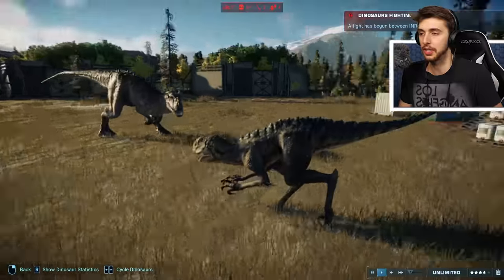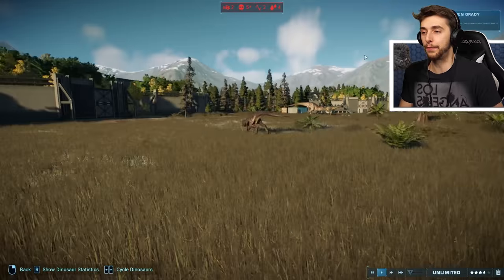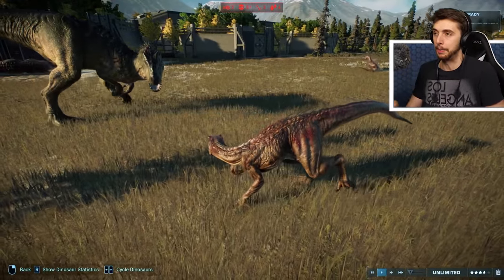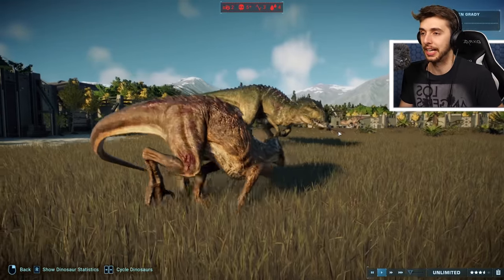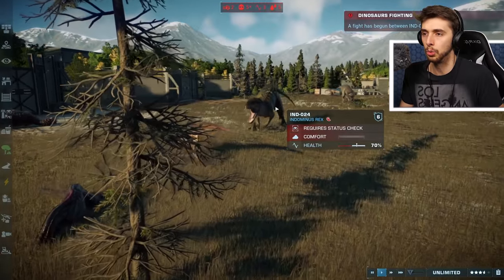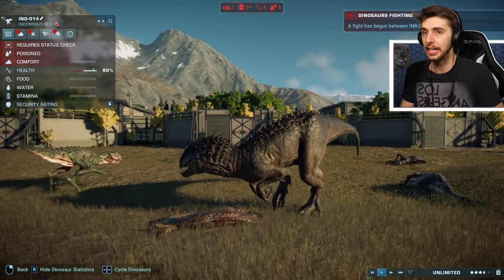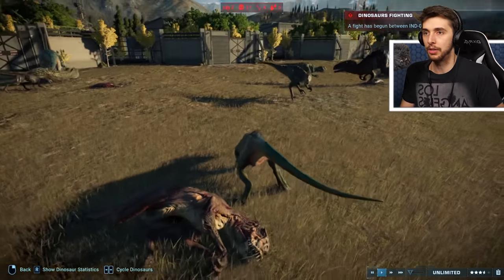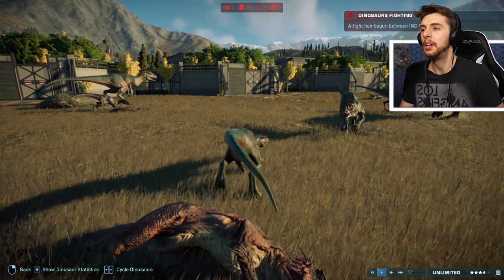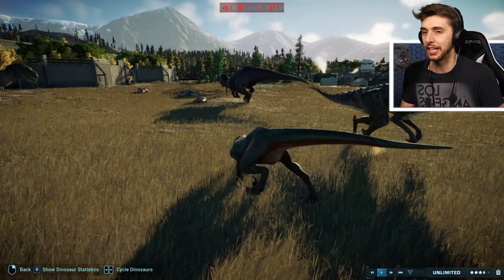We've got another fight over here - Scorpius against an Indom. The Indom looks like it has been scratched. It's definitely been scratched again! Indoraptor versus... never mind, it's Indominus Rex against it. This guy was almost at 100%, but Indominus Rex won that one - it's just the brute strength. However, this one's been poisoned, it is on 90% though. We have an Indoraptor against a Scorpius here. We should say 'Indo' for Indoraptor, 'Indom' for Indominus, 'Scorpi' for Scorpius - there we go, that's much better.